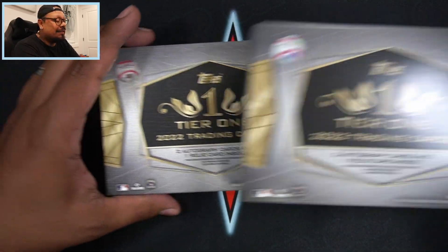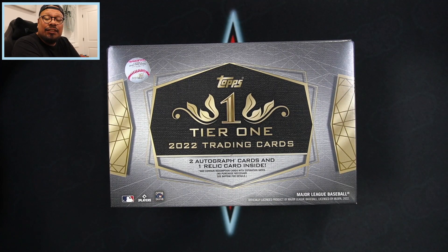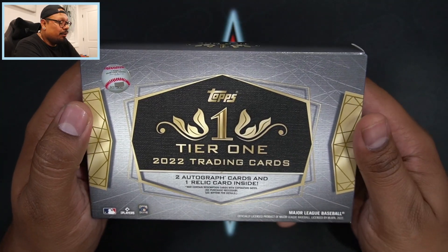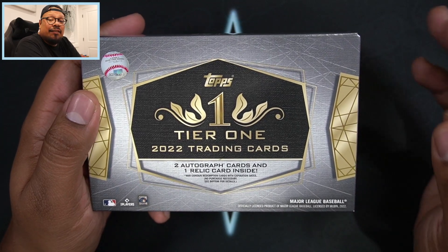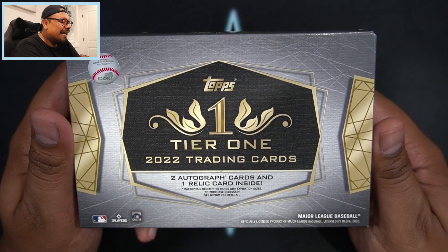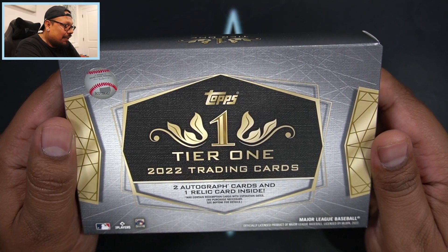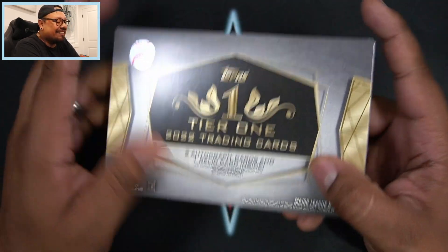For right now I'm gonna open two of them for myself so I can show you what you could expect if you end up getting a box or getting into a break with me. Here we go — let's start off with box number one. Here is the box — beautiful looking presentation, got the silver, the gold, the black, looks very very awesome. We're gonna get two autographs and one relic card per box. Of course, may contain redemption cards with expiration dates.